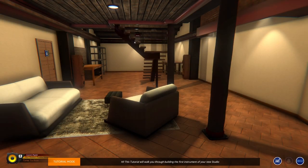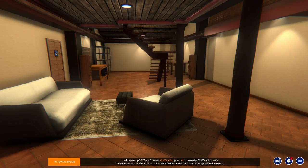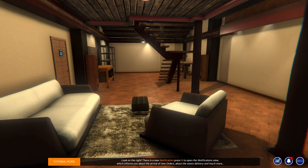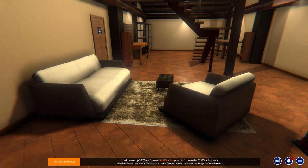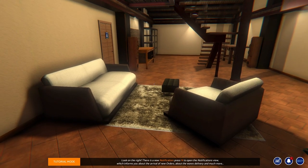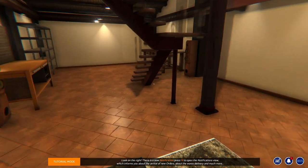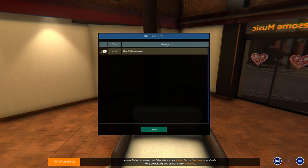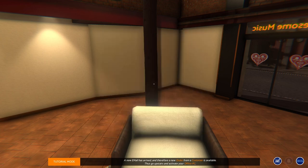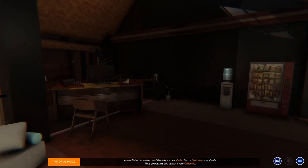Hey guys, welcome back to the channel. We are going to have our first look at Music Store Simulator. Thank you to Creative Forge Games and Playway for the game key. This is currently $24.99 on Steam in early access, so we are doing tutorial mode because this game is extremely involving.